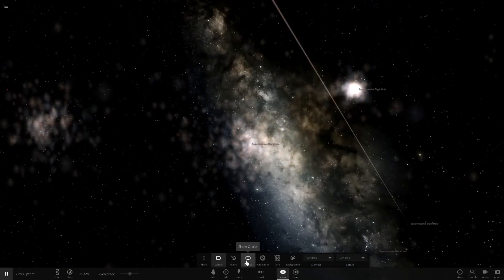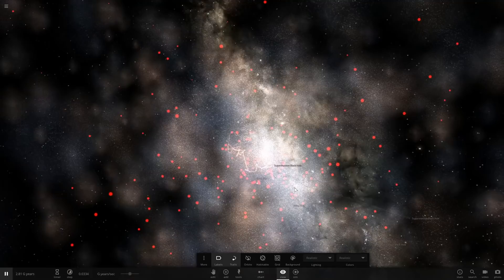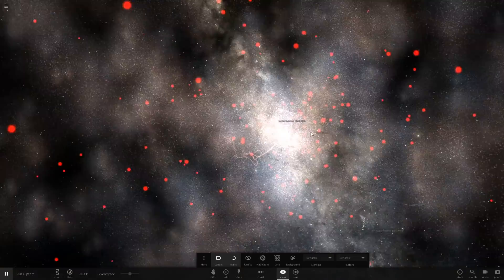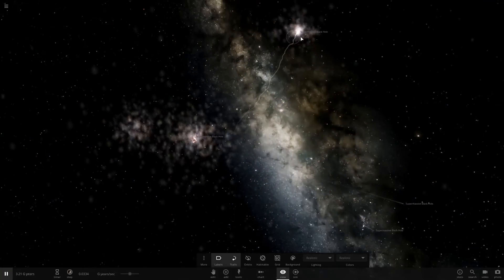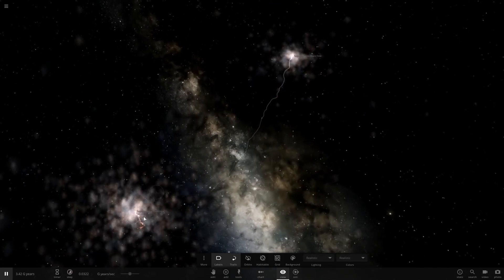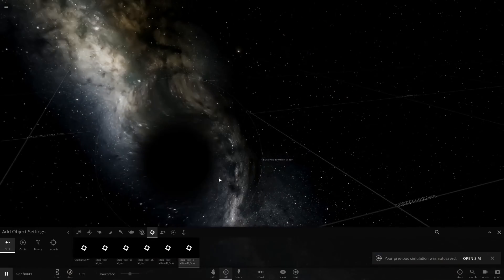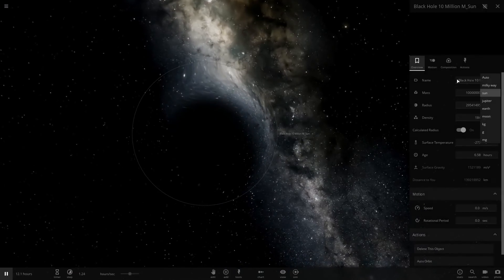It's going crazy — you can even see the supermassive black hole in the middle. It has this weird trail; it's very volatile at this point, and the other galaxy is just moving away. It seems like we can totally simulate universe expansion in this game — look at that, it's just moving away from each other. All right, so let's place a black hole here — it's going to be our supermassive black hole.